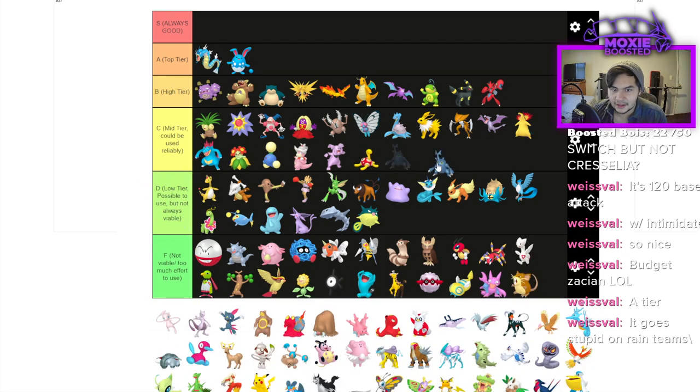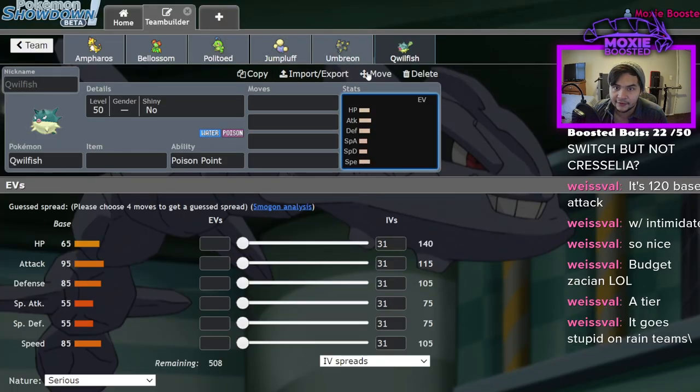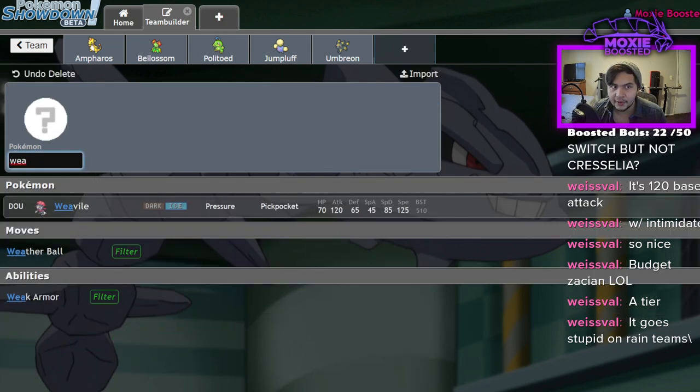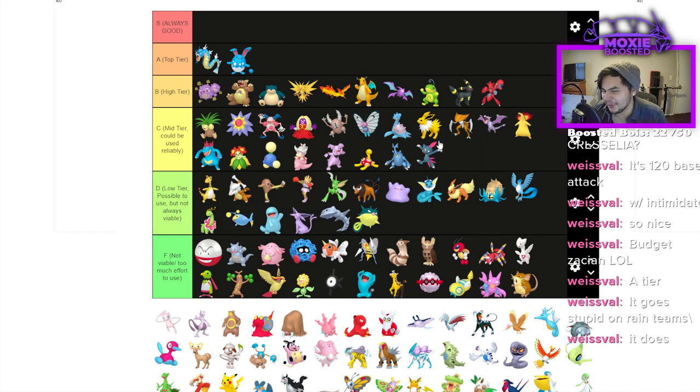Heracross is C tier — it's a pretty good Breaker, not top tier though. The next one is D tier; there's no reason to use it when you have Weavile, which I'll put C. Actually Weavile might be better than the previous one. Sneasel I'll put C tier.